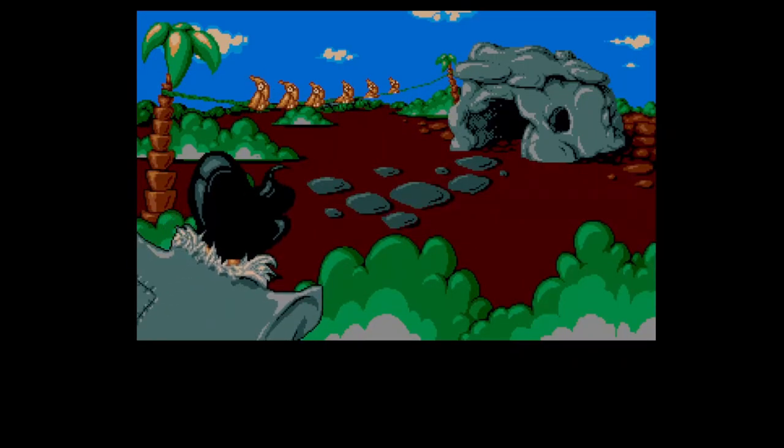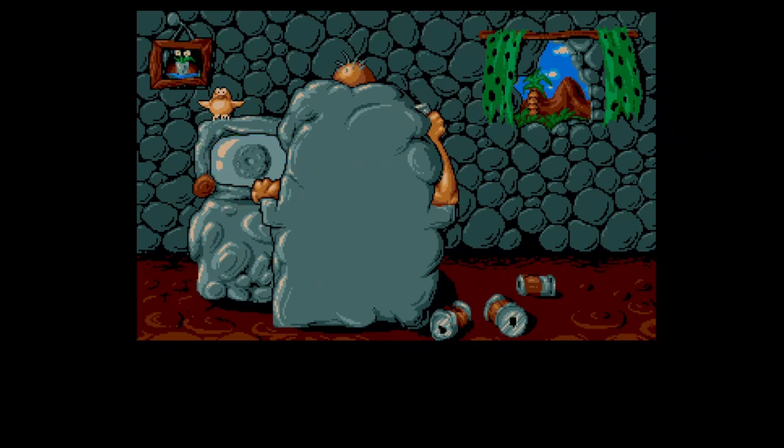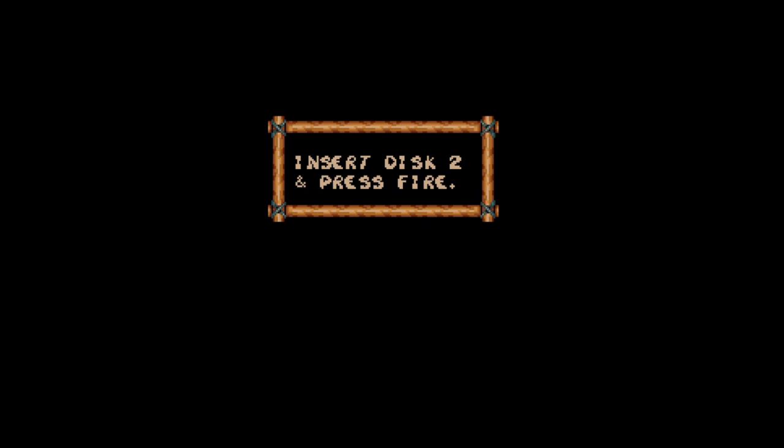This is Chuck Rock on the Acorn Archimedes. I can't hear any sound — not sure if there's supposed to be any. Let's skip the introduction sequence. Now I've got to insert the emulated disc 2, so bear with me while I do that. I'm just inserting disc 2 in the emulated file. Let's press fire — you can hear the floppy drive loading; I've got the emulated disk drive sounds.